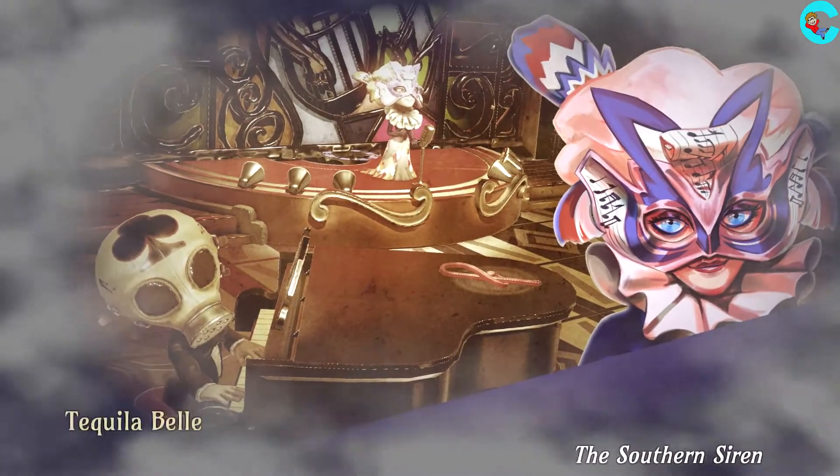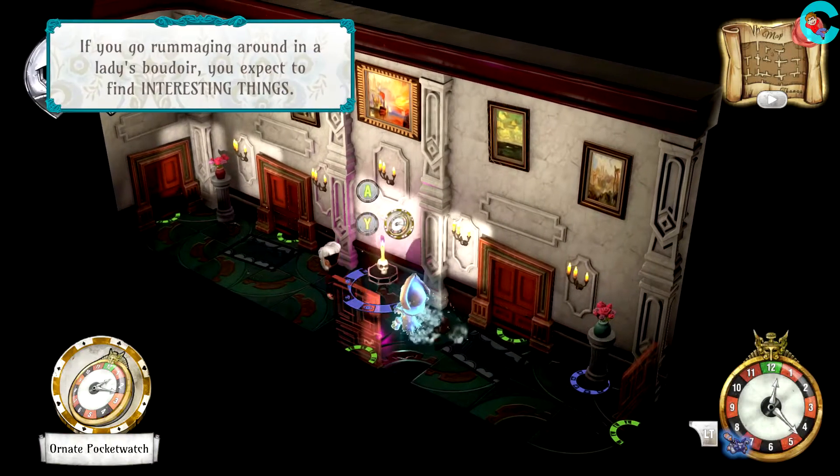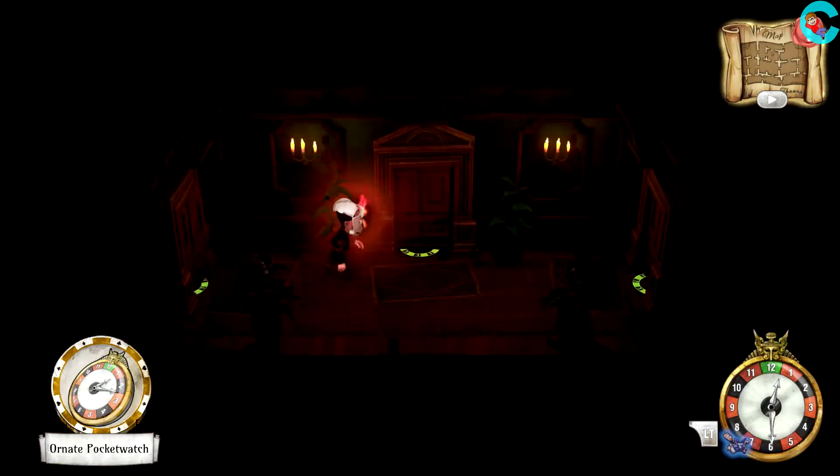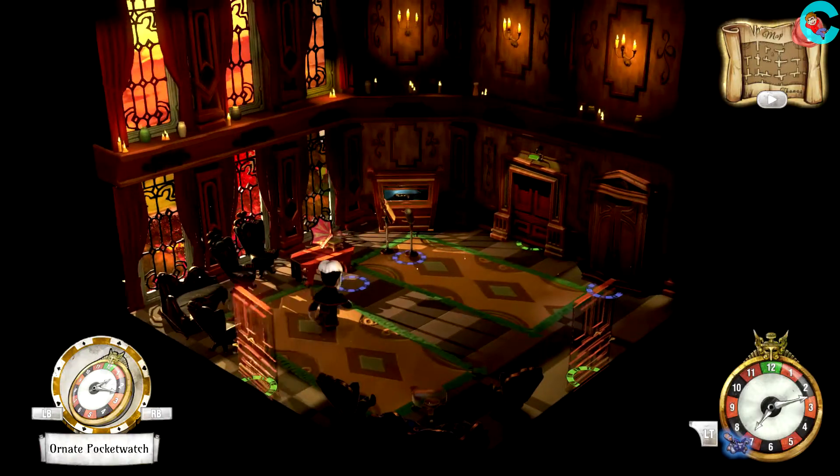Fifth on the guest list is the Southern Siren, Miss Tequila Bell. To get to the music rooms, we'll head left past Willow's room and continue down the hall. In this room, we'll use Willow's mask to talk to the ghosts that are blocking our way.